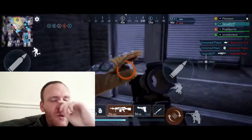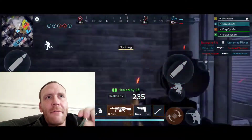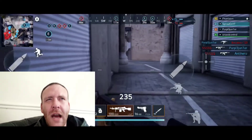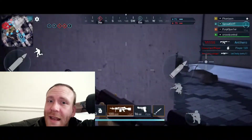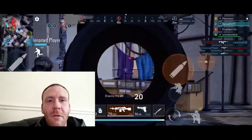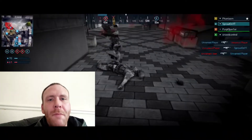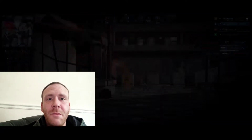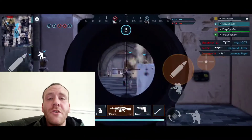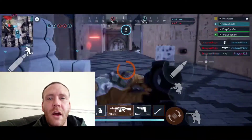Last but not least — in Battlefield 3 or 4, when you went to spawn on a squad mate, the spawn screen showed a live preview of what they were doing, and it wouldn't let you spawn on them if they were under fire. In this alpha, you could spawn on a squad mate who was about to die and instantly die yourself. A spawn preview or the inability to spawn on teammates under fire would save a lot of frustration — it's a small cosmetic fix that would make a big difference.